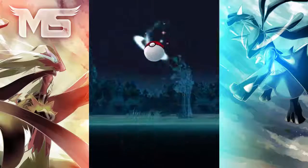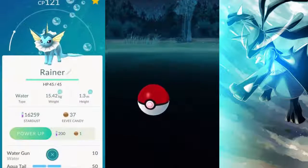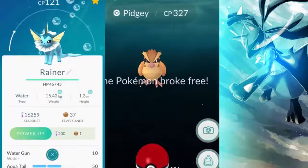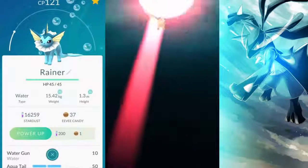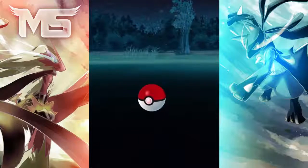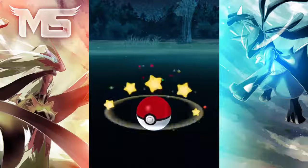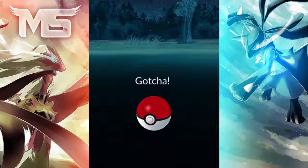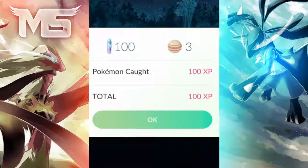Another secret tip: you can actually choose your Eeveelution. If you would like a Flareon, go ahead and rename your Eevee to Pyro. If you want a Jolteon, rename it to Sparky. And if you want a Vaporeon, you would rename it to Rainer. You just rename the Eevee and then evolve it, and you will get that specific Eeveelution.